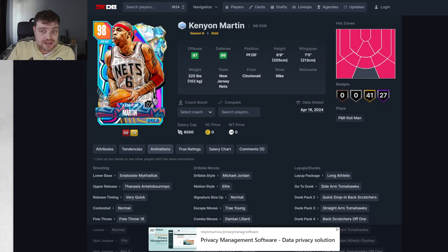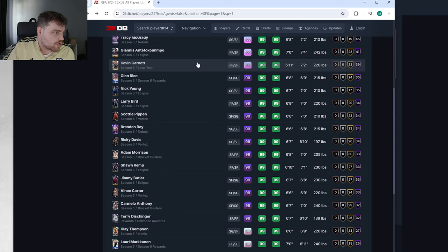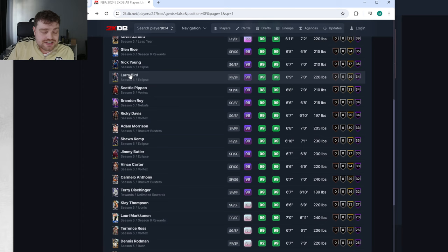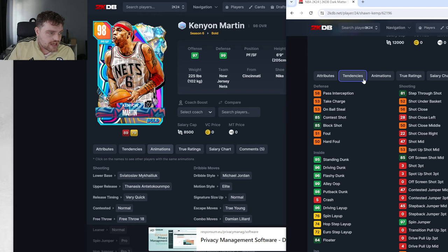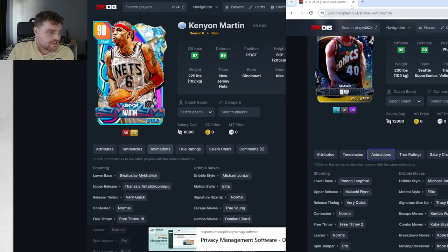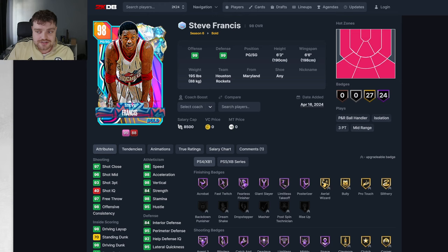I'm trying to think of guys that are way better than him. Is Giannis better? Yes, but 100-overalls don't exist. Is he better than Larry Bird? Maybe. Is Scotty better? Probably, but I can't say for sure. He's basically just Sean Kemp. Like, I like Sean Kemp — I think Sean Kemp's real good. And you're basically getting free Sean Kemp — your free Opal LeBron equivalent. Which is a really decent thing to get.